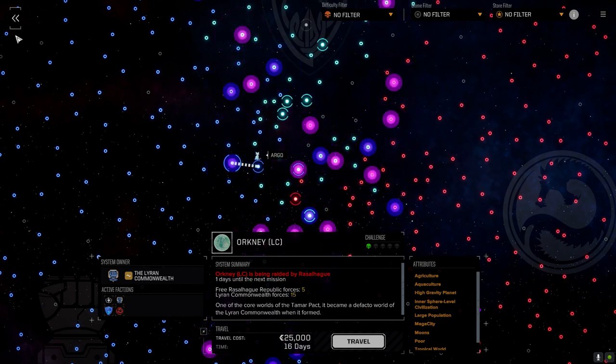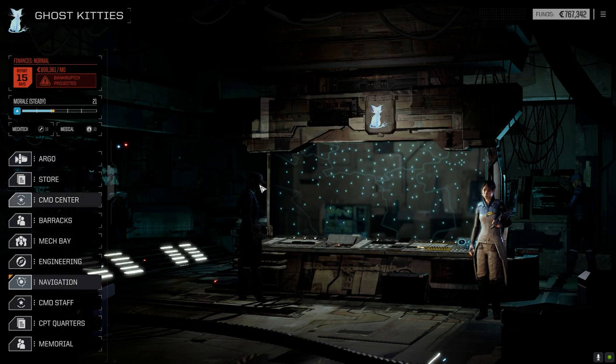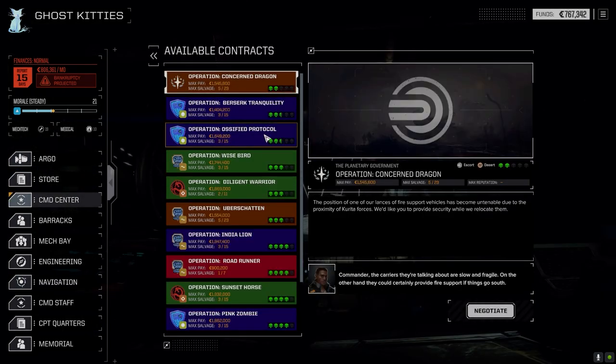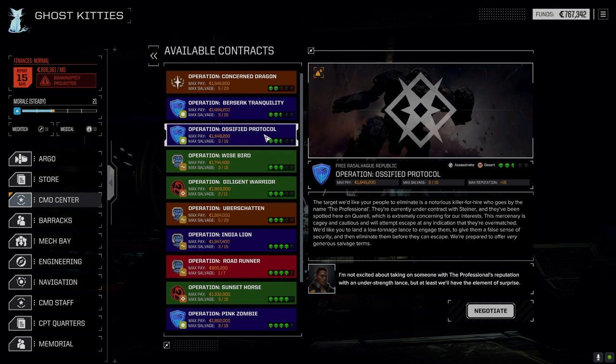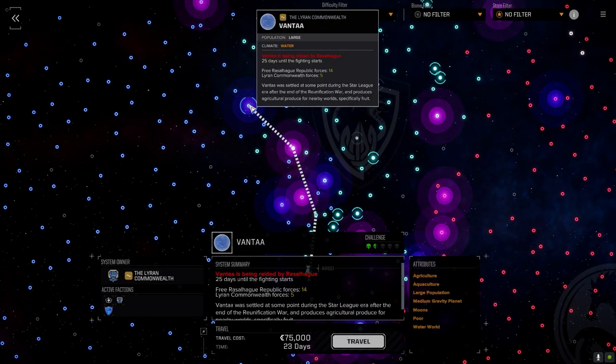We've kind of missed out on that battle, but there are a few missions here on this planet. It's a three-skull planet, but there are a couple of two-and-a-half skull missions I want to try and take if we can. They are assassinations, and I think we're well-equipped to handle these two without a problem. So we'll take these missions and then probably jump to the system I had set up.